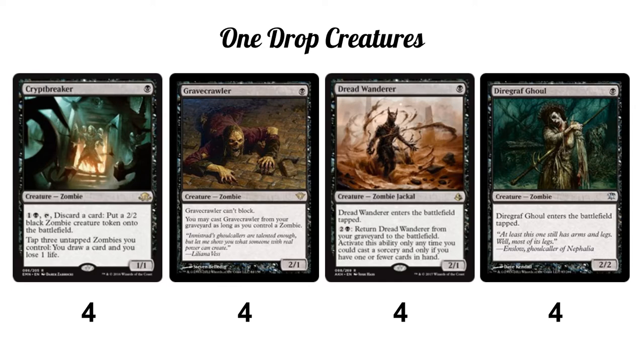Cryptbreaker combos well with Gravecrawler: you pay two mana, tap, and discard Gravecrawler, then cast it from the graveyard — almost like a free 2/2 zombie token. Gravecrawler itself is a 2/1 for one; it cannot block, which isn't ideal, but you can cast it from your graveyard as long as you control a zombie. We have plenty of zombies, so we can usually bring them back. That's where a lot of the power and grindiness of the deck comes from.